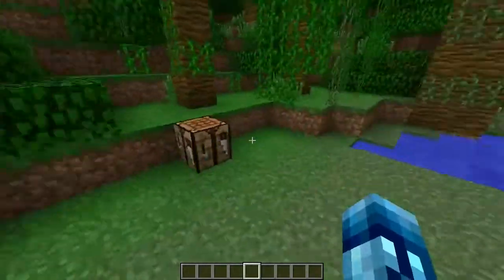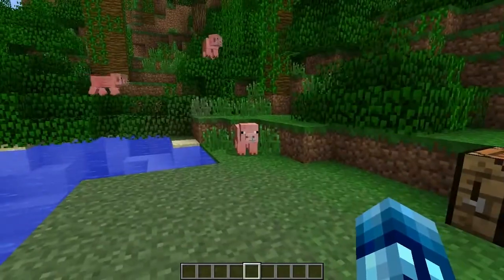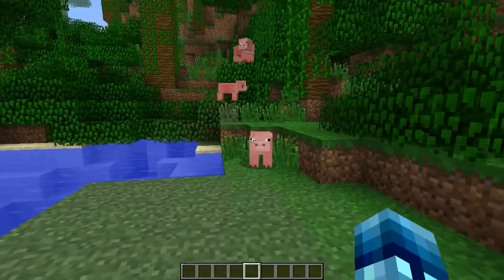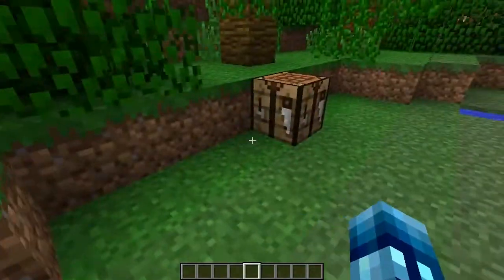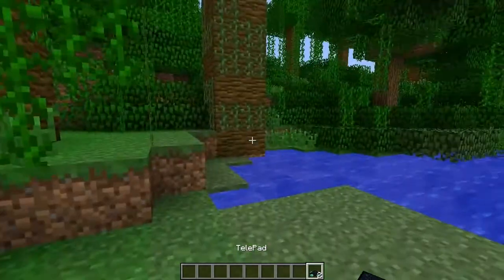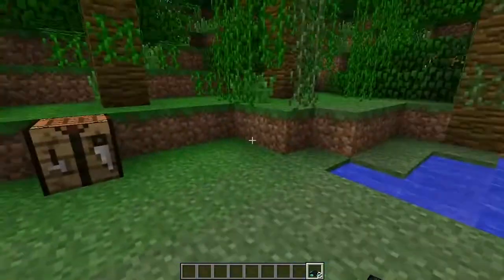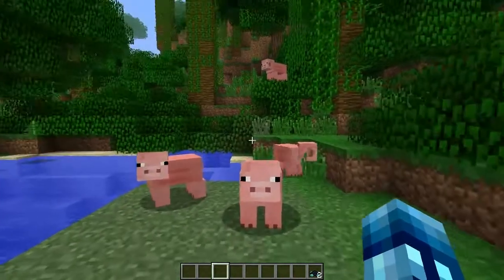This mod is called the Telepad mod, and it's super cool. Basically what we want to do is craft a Telepad. Jeffrey is excited — he's really interested in seeing what I have to do. It's crafted like this: you put some redstone, some glass, an ender pearl, and an iron block right there. You'll get two of them right off the bat, so you can start teleporting from the beginning. It was kind of an expensive recipe, so it's good you get two.